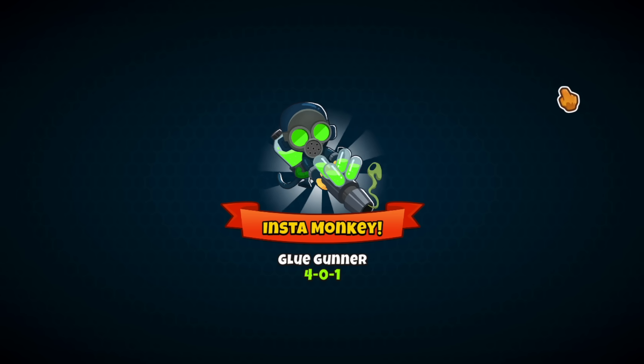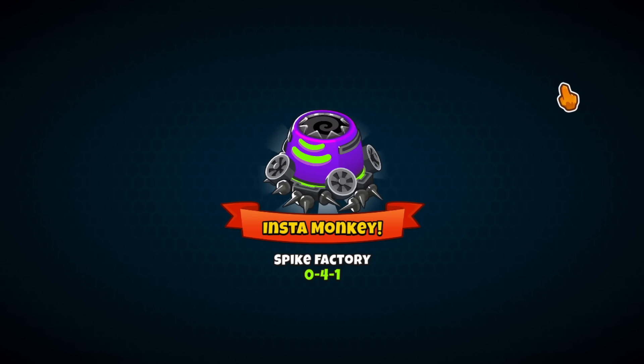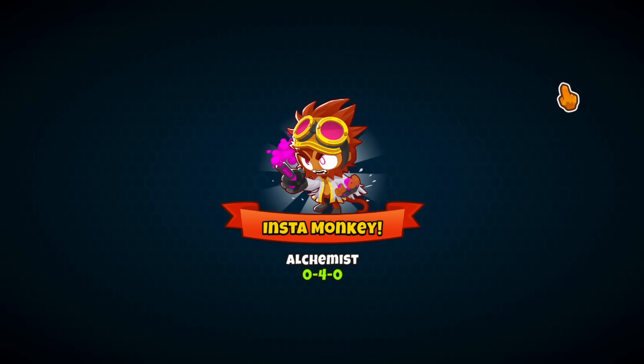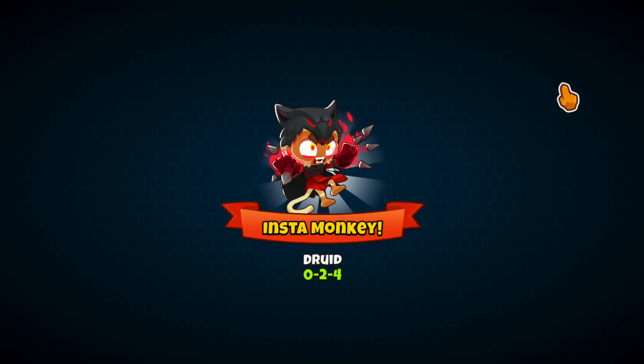Here we go: 401 glue gunner - would have liked a 402 but okay - 140 buccaneer, 041 spike (not a fan of that cross path), 402 sub (that's a good one, we need camo detection), 104 farm, 402 mortar (good cross path), 204 ice monkey, 040 alchemy, 400 wizard, and a 024 druid.